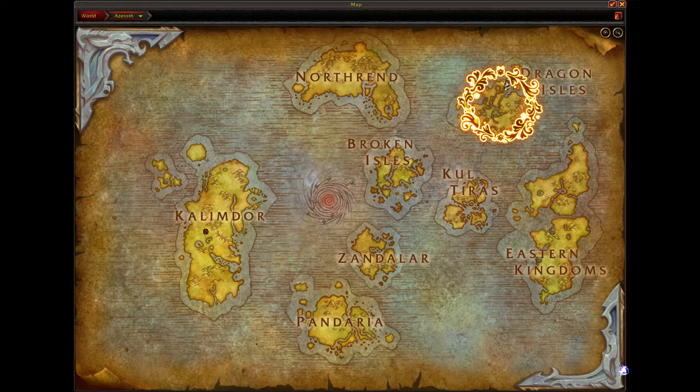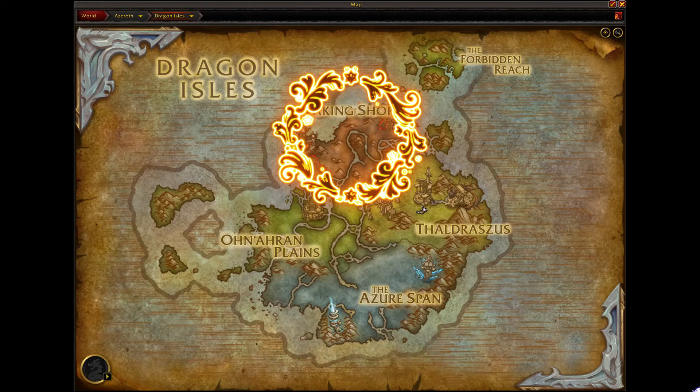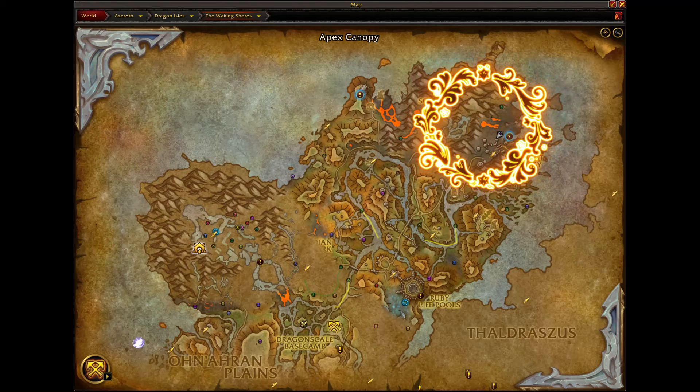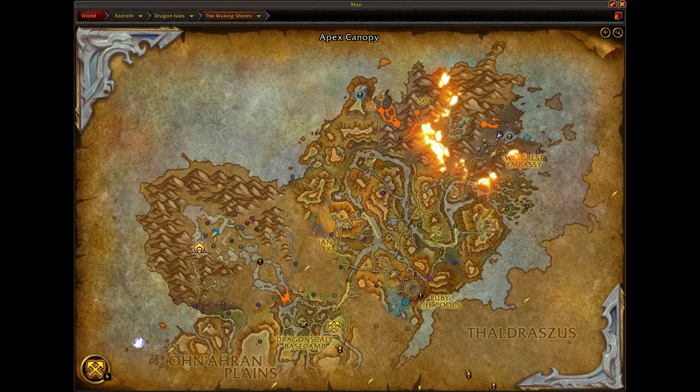To get started, we're going to zoom out all the way from the map and make our way over to the Dragon Isles. Once there, you want to make your way to the Waking Shores. This lava snail can be found at any pools of lava area, but I tamed mine over in this location.